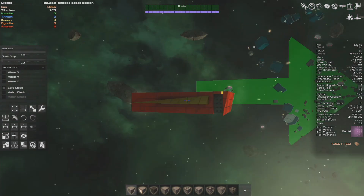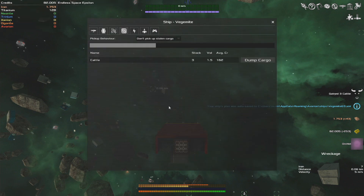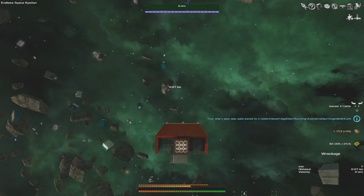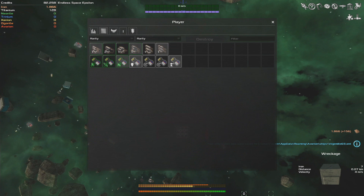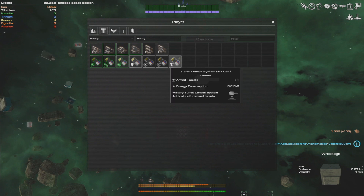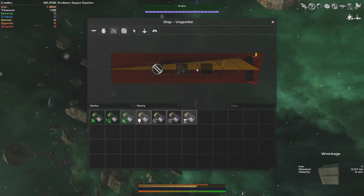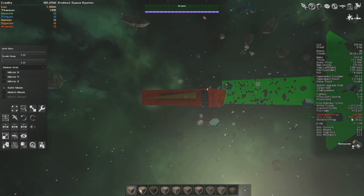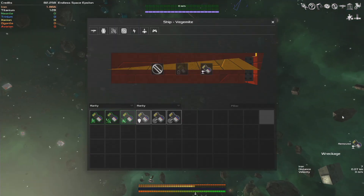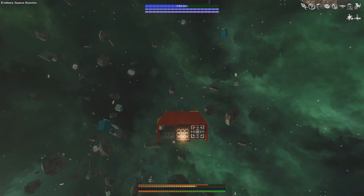We found a system in the wreckage — it turned out to be a turret control system, which is a fantastic find. However, we're consuming more power than we're generating at the moment, so we can't really use it yet. We could strap some solar panels on, but we're just going to keep looking for titanium so we can make a proper generator instead. We also found some paint. There was cargo that looked like cattle — not worth a lot and takes up a lot of volume, so not worth picking up.